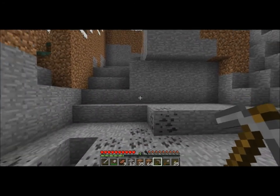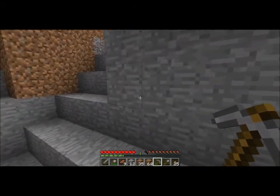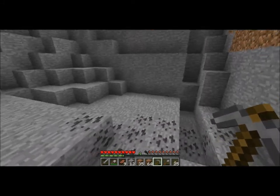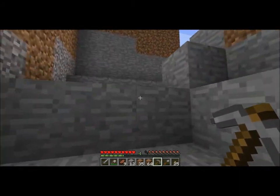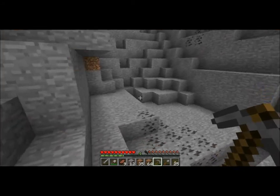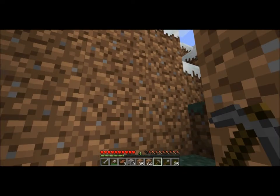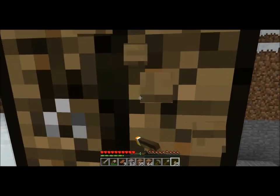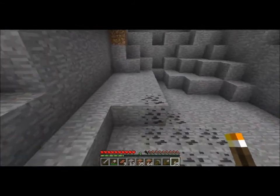Okay, and this is the quarry. Whenever I need more cobblestone, I'll just come over here and mine at it a bit more, and I'll be able to get a little bit of resources from that. But for now I'm going to build a couple of things for the quarry. I'm going to build some furnaces that I can use to make stone from cobblestone.